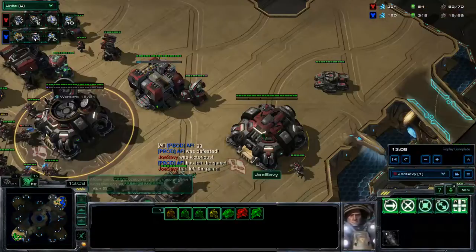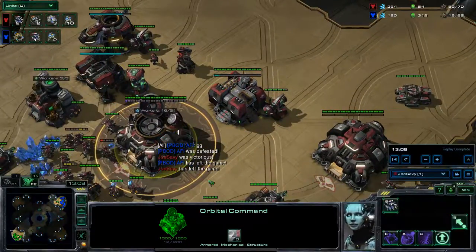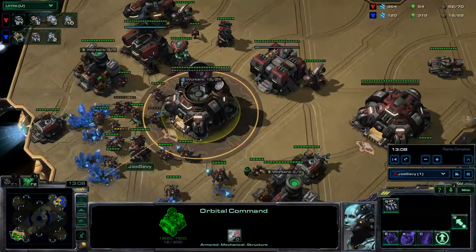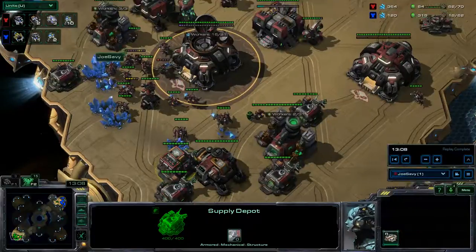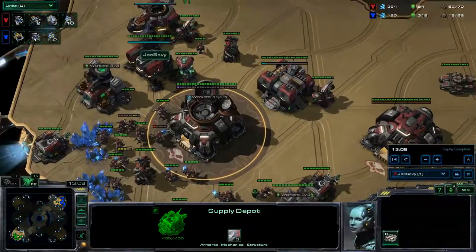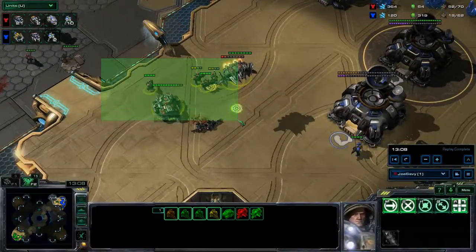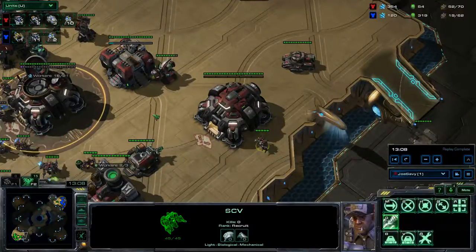So that's the 1-1-1 build order. A perfect build order is ideal, and if you're untouched you can push out earlier with a stronger force. But if you get harassment or aggression, you'll need to vary your build as I did. I even did a supply drop somewhere in the middle because I was so focused on micro that I forgot to build a supply depot. Thanks for watching. If you have any questions or suggestions, leave them in the comment section below, and always like and subscribe.